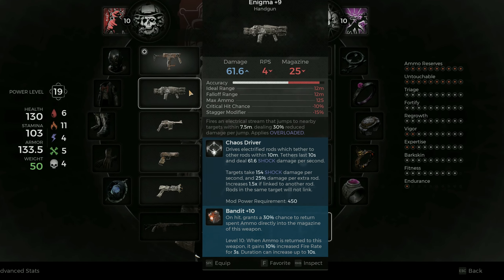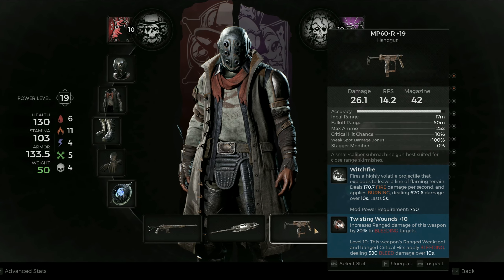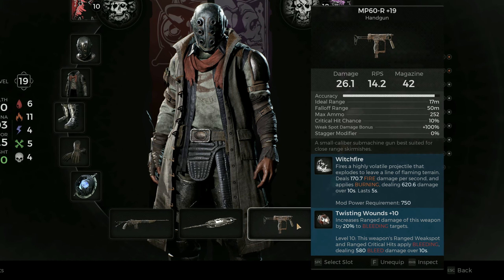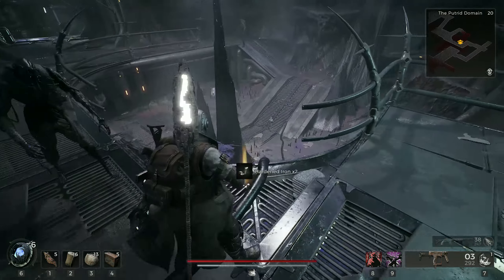With the Enigma I prefer Bandit to offset the now smaller magazine, and Twisting Wounds for the MP60. This will increase the MP60's damage by 20% and another 20% from our amulet. And as you can see from the footage on Nightmare, this thing just melts standard mobs in no time.